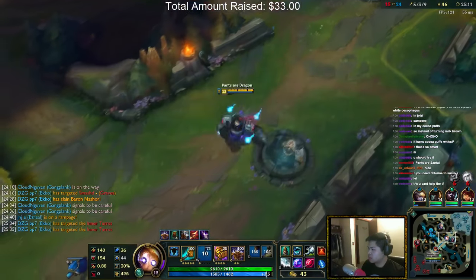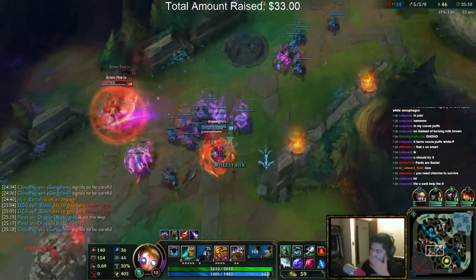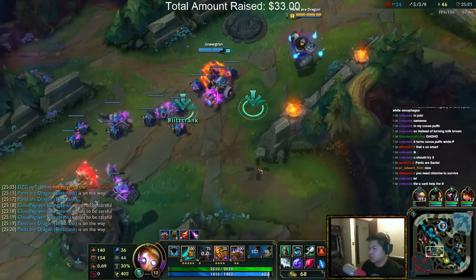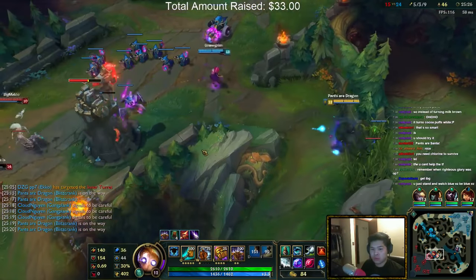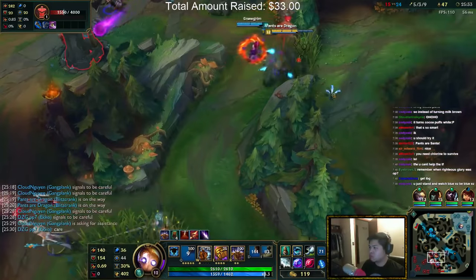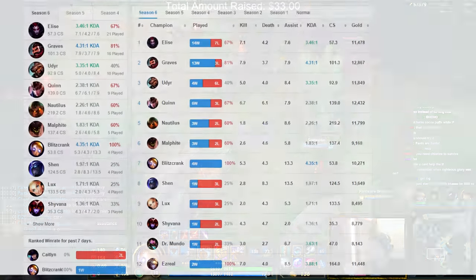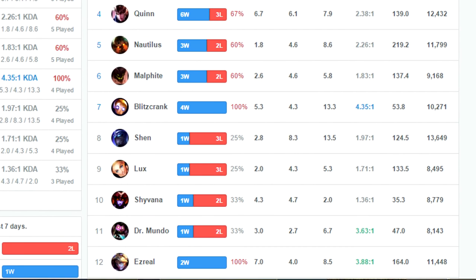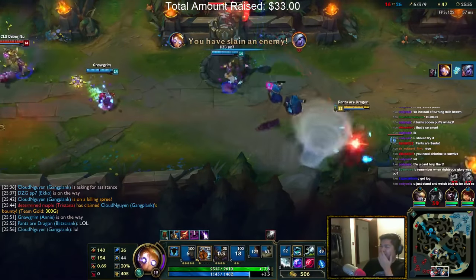Hey guys, this is PantsRDragon and today I want to do a little guide on Blitzcrank, one of my favorite champions for support. I want to show you guys a lot of tricks and tips with him, as he's a really tricky champion — especially his key mechanic, the pull. To give you some background: he was the first champion I ever bought with 6300 IP, and I have a 100% win rate with him as of season six, though it's only four wins. But the KDA is high, so that gives me some credibility.